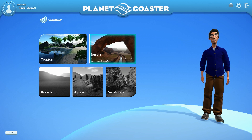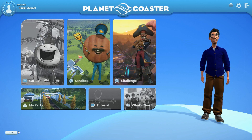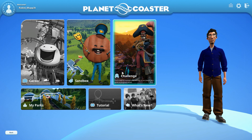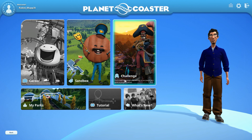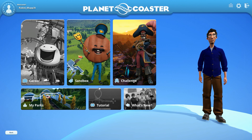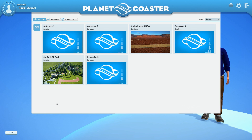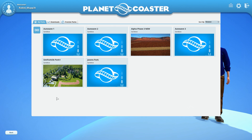Tropical and Desert are the two sandbox environments available right now; Grassland, Alpine, and Decadence are coming soon. You can also select a Challenge mode — no individual challenges yet, it's a work in progress — which sets your money from infinite to a limited amount, and you have to maintain the park with those funds. Down here you have My Parks where all your saved parks are located, and Tutorials and What's New are coming soon.